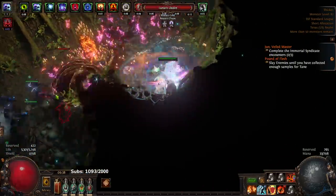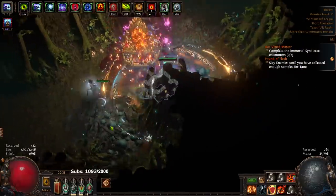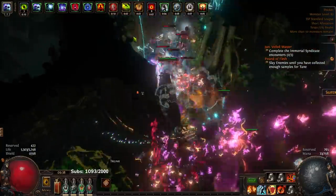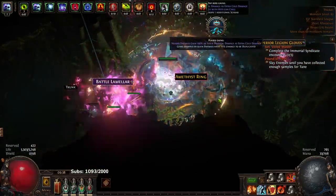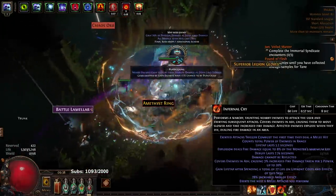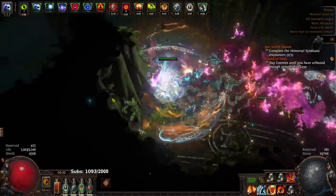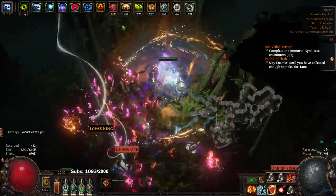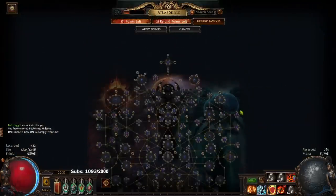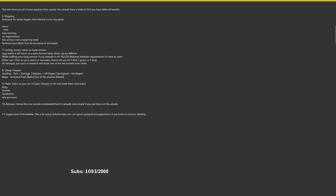Against a rare mob, you can either throw a Fire Trap or Frost Blink to curse them — even though curses are slightly weaker on rare mobs it's still so much faster than just standing there doing nothing. You have the option of Fire Trapping, Frost Blinking, or doing both. Against bigger packs, you can use your Infernal Cry which will create a massive explosion. Here's a blue pack — there's the explosion. This is in SSF Standard now, it migrated from Kalandra, so I don't have an atlas at the moment.